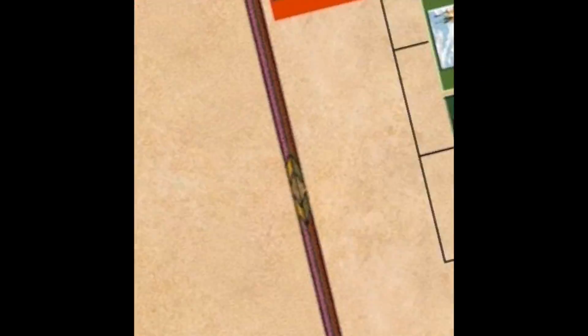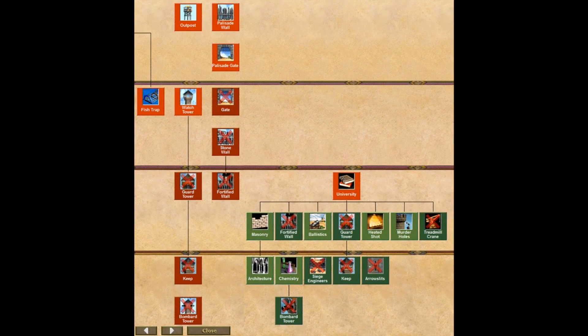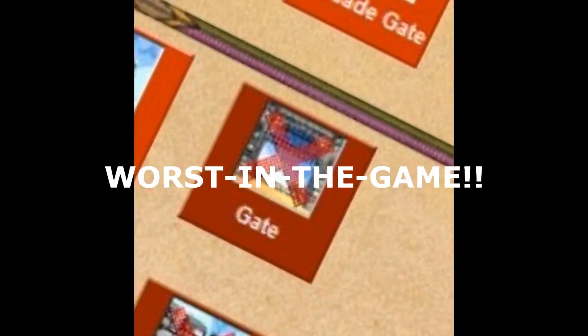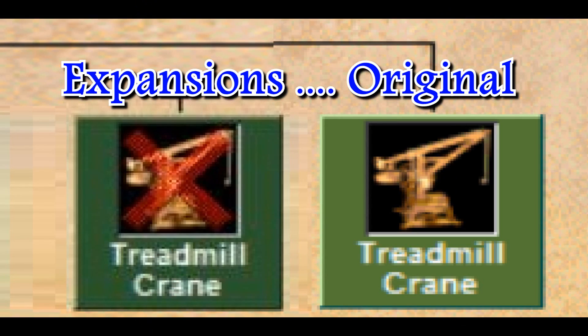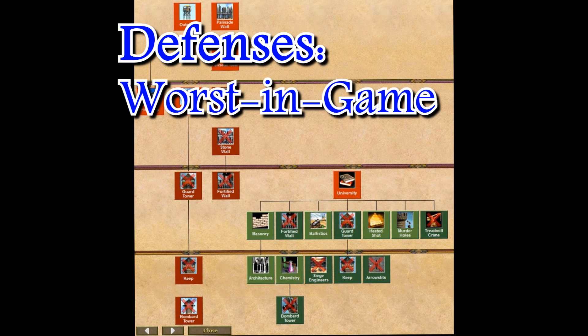And now for the best part of the Goths' tech tree — their defenses. Just kidding. Their defenses are completely awful — they're the worst in the game. It is interesting to note that in the HD expansions they removed Treadmill Crane, which means it's now harder to put down a barracks quickly. But yeah, for defenses the Goths get by far the worst in the game.